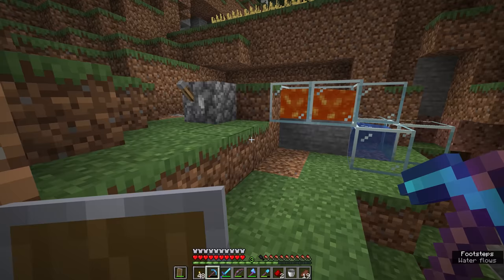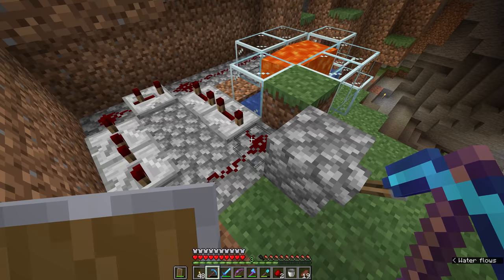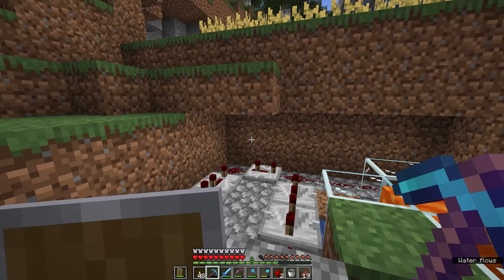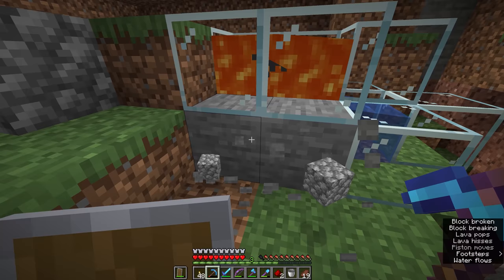One piece of advice for building redstone contraptions surrounded by nature: make sure you place all of the redstone components on blocks that don't spawn naturally in the world, or at least are quite rare — like cobblestone, for example. If there's cobblestone here, I know I placed it manually because it's not part of a dungeon or an area where lava and water have clearly met. That way, if I'm digging around or terraforming the area, I know not to break those cobblestone blocks and disrupt the redstone contraption. With all the delays set on these repeaters, a single flick of the lever starts producing stone.